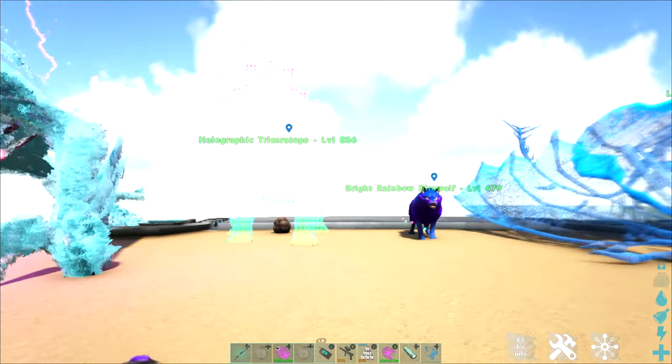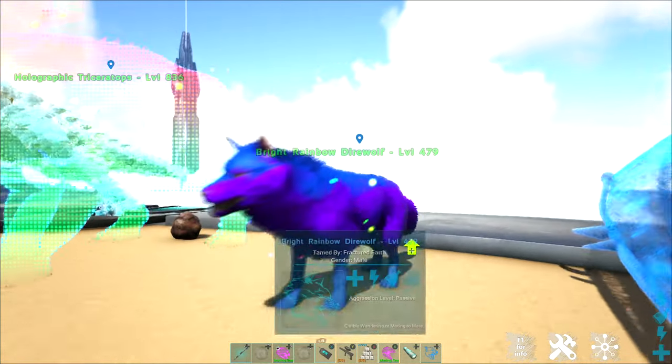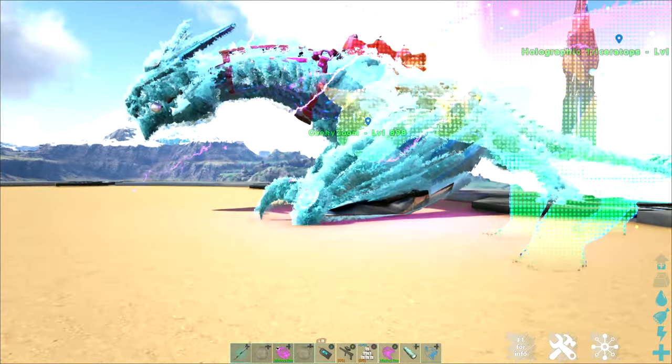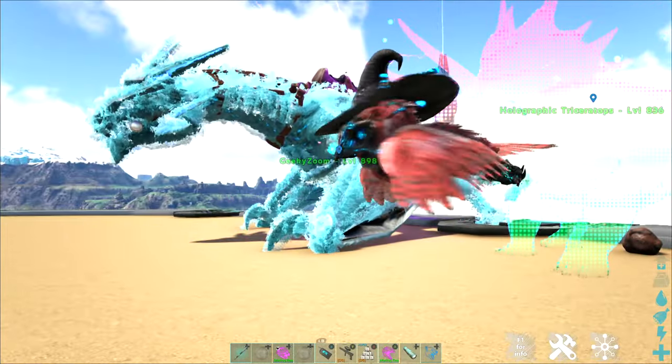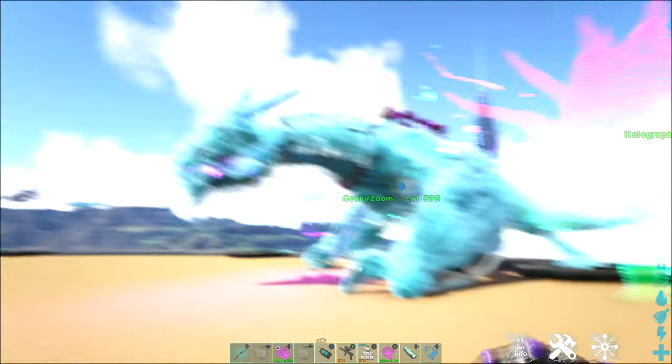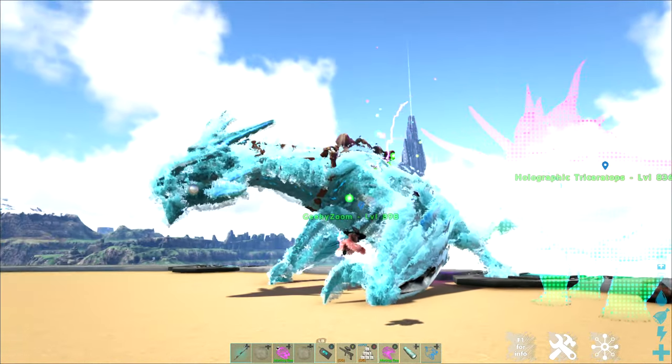You can identify a shiny dino by the rainbow orbs floating around it. You also get a couple extra level boosts on shiny dinos, and many people collect them both for their cool abilities and looks, but also for those levels which will carry on into breeding.